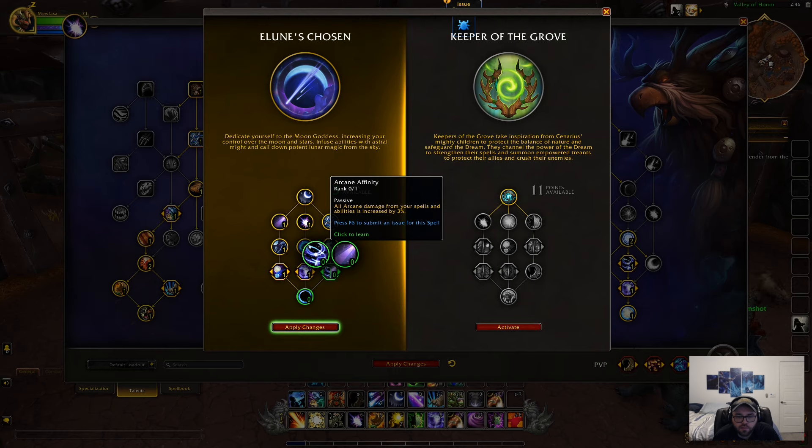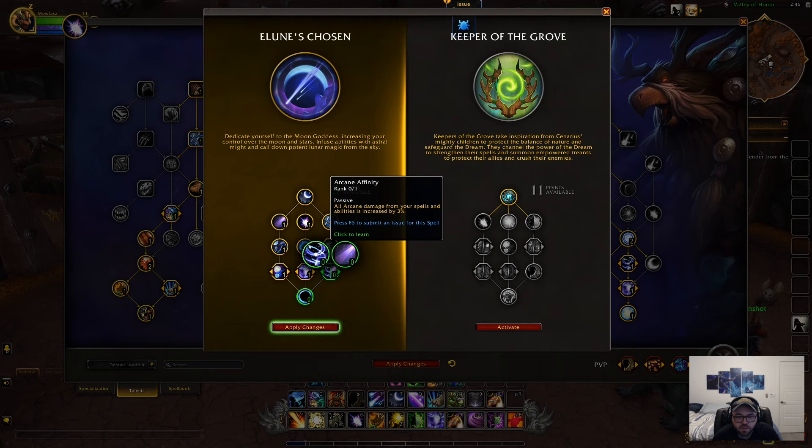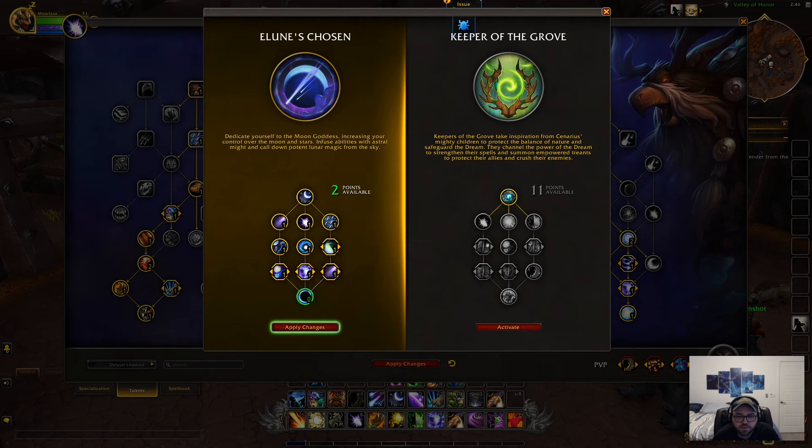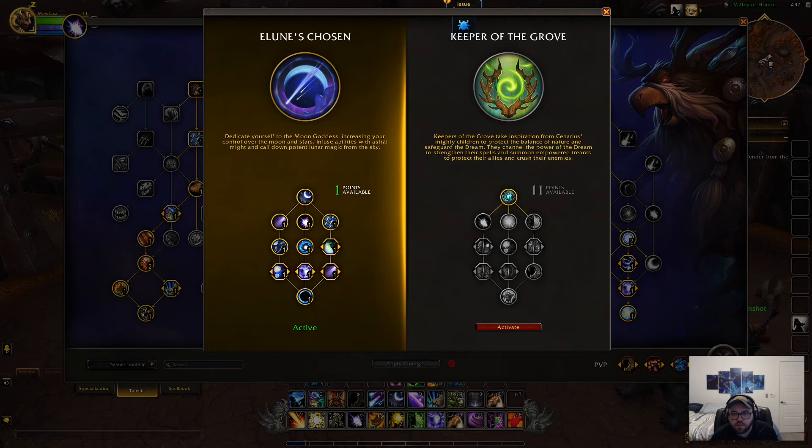All arcane damage from your spells and abilities is increased by 3%. Your arcane abilities reduce the cooldown of Fury of Elune by 2 seconds and reduce the cooldown of New Moon, Half Moon, and Full Moon by 1 second. Getting your cooldowns back up faster is really nice — I like that playstyle, so I'm going to take that one. The last talent further increases the power of Boundless Moonlight: Flash of Energy generates 6 extra astral power and its damage is increased by 50%, and New Moon and Half Moon also call down a Crescent Moon.